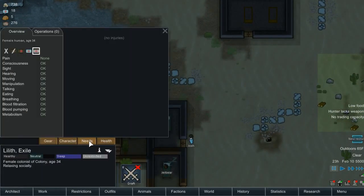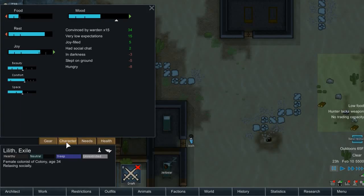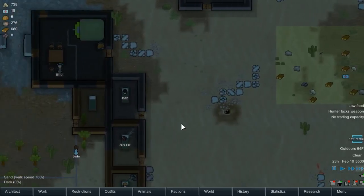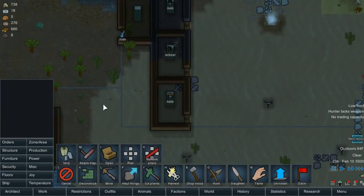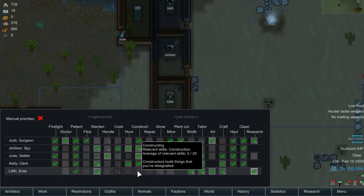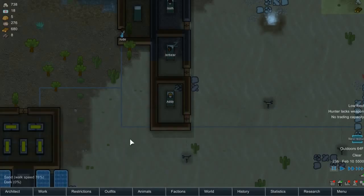And we have recruited Lilith. Sweet. So you are a new researcher, Lilith, and you are going to do everything else as well. Because we need you to do everything else, even though you're bad at it.